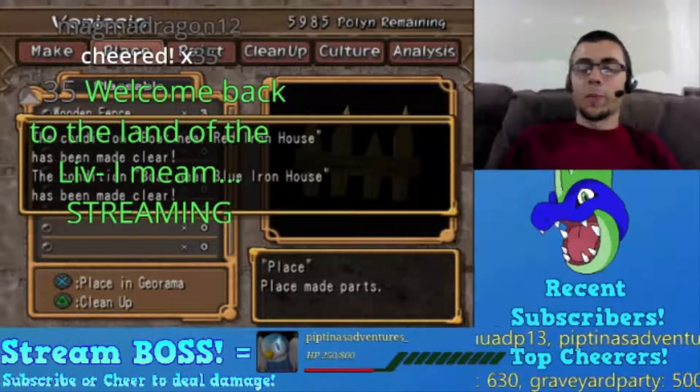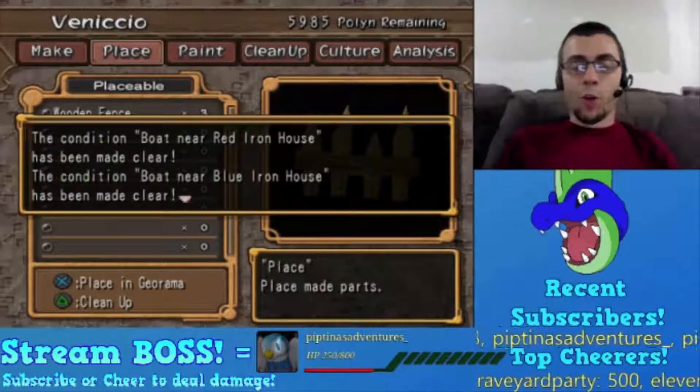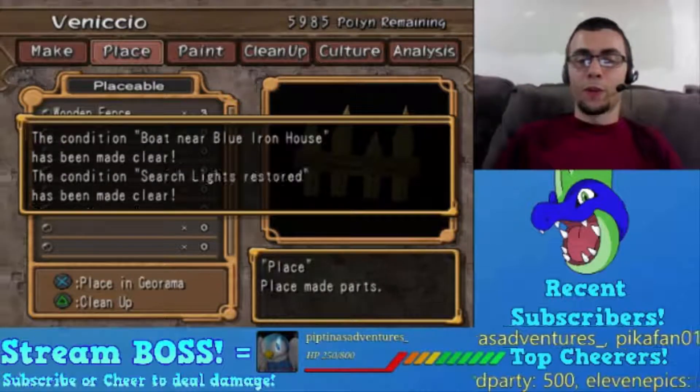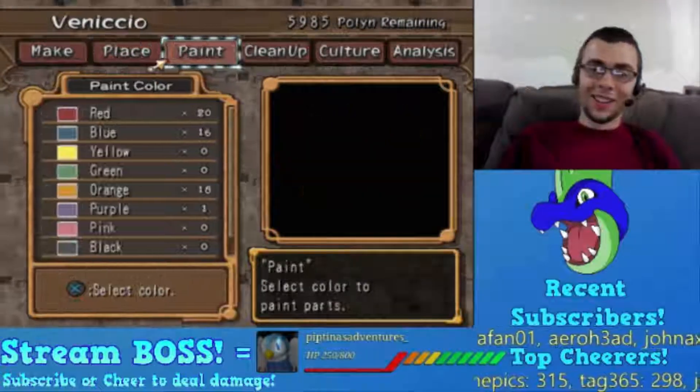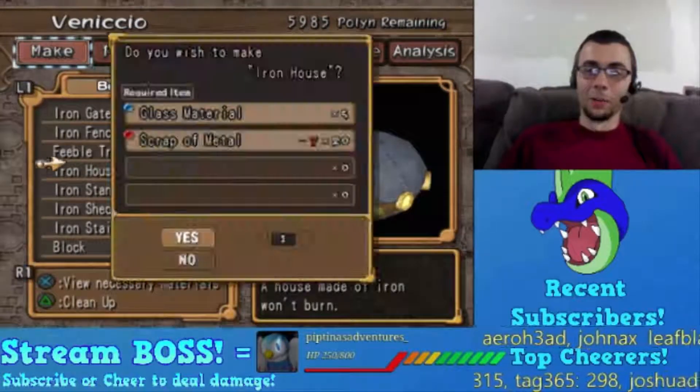35 bits - thank you Magma, I appreciate it - and 35 more damage to Pip. He only has 250 HP left! Those clouds ain't that dark, I know.